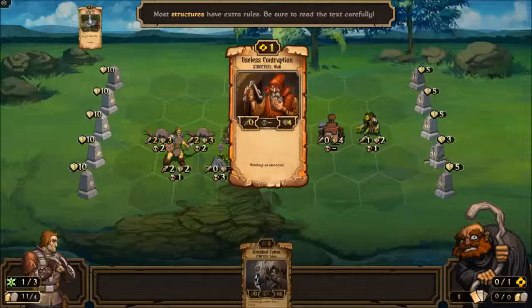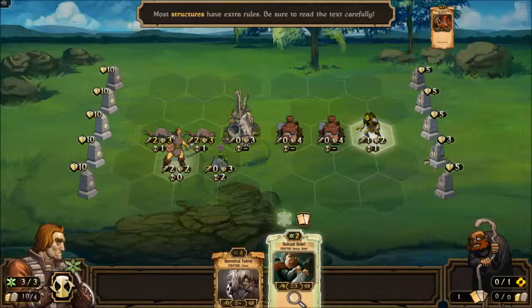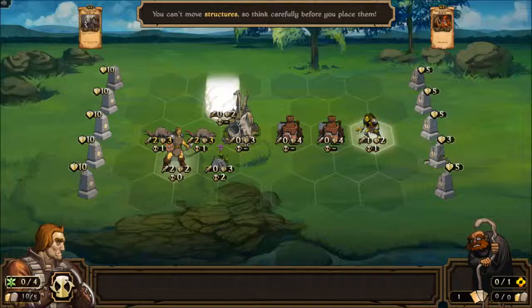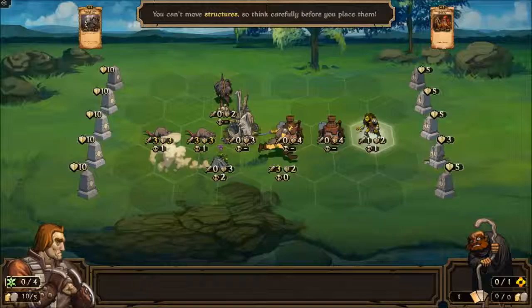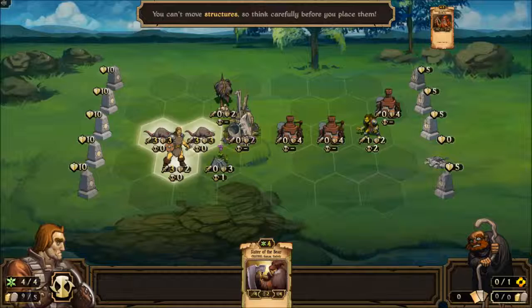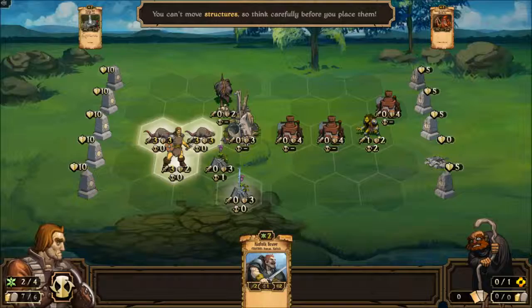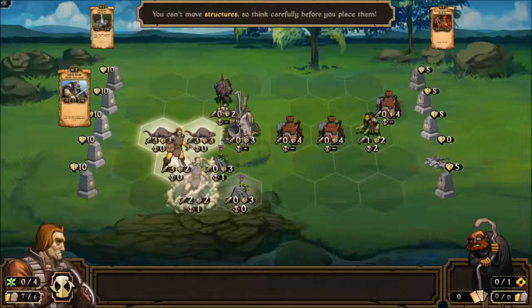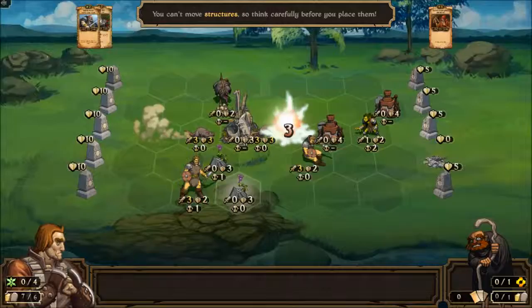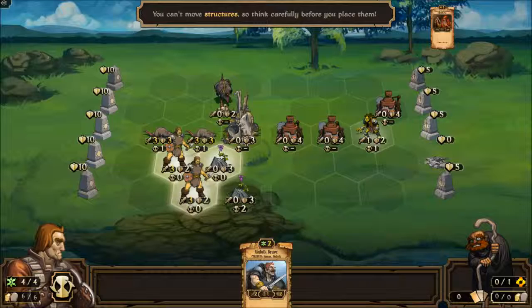Grimbold, you better put a new useless contraption out. It was starting to get dangerous for you. I'm going to sacrifice my Outcast Rebel and play the Ancestral Totem, because this will give everybody a plus one attack. Gravelock Raider — what have you done? Let's get another well into play here. We'll put Kinfolk Brave into play. The good thing is these are not on the same count, so they'll work separately.